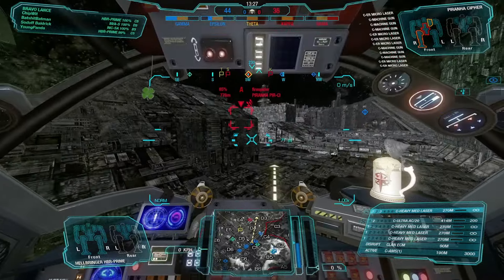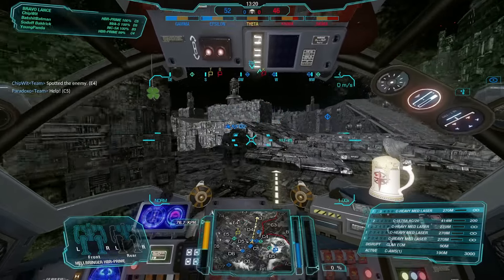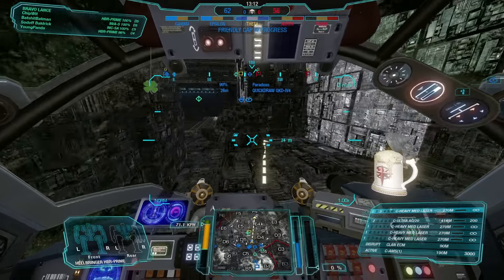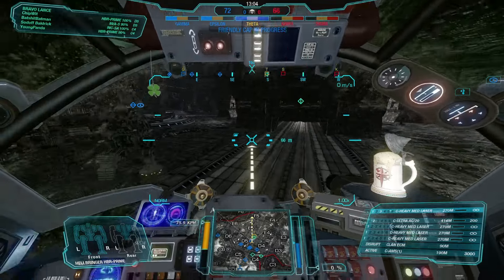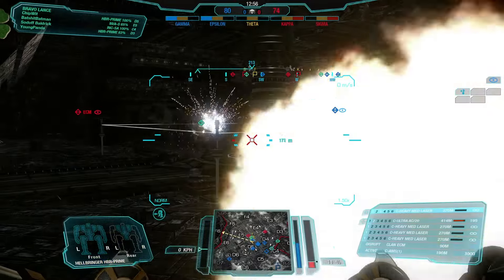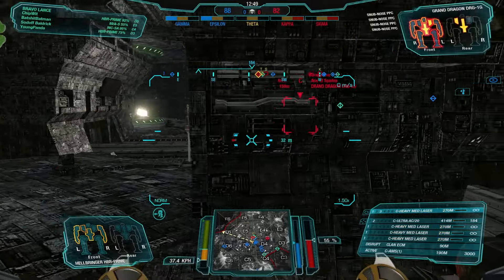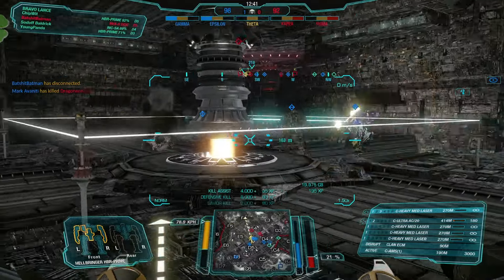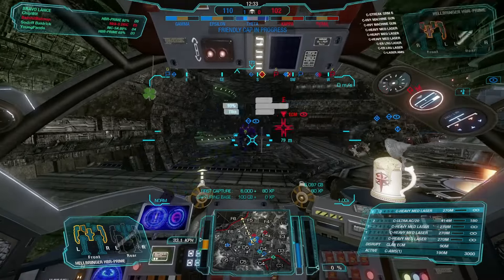Resort point Epsilon is ours. Kappa has fallen. Target spotted. Need assistance? I'm with the Quickdraw. New target acquired. Target destroyed. We have NATO!